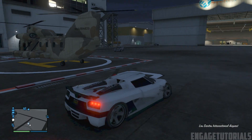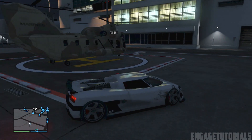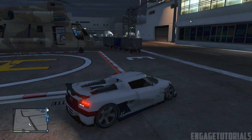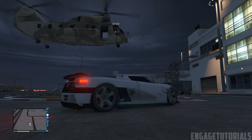Now guys, what you want to do is have a friend with you and have your friend get into the Cargobob. Make sure to tell him to send you an invite before you go through this. So before he lifts up and things like that, just tell him to send you an invite because you have to leave the game and come back.